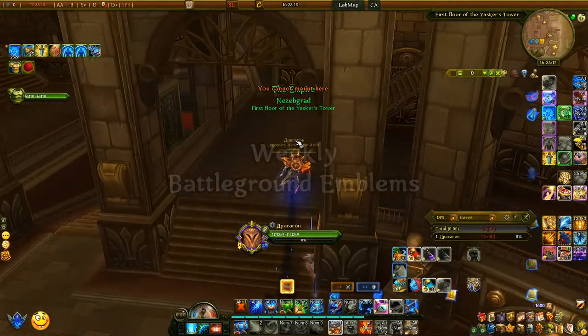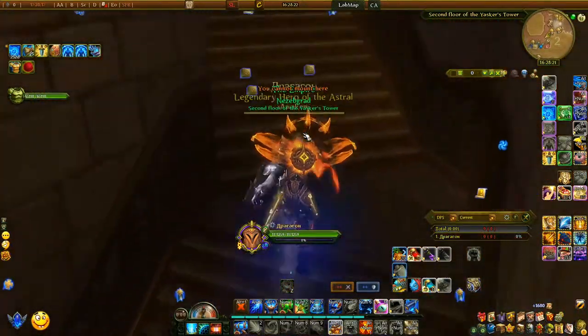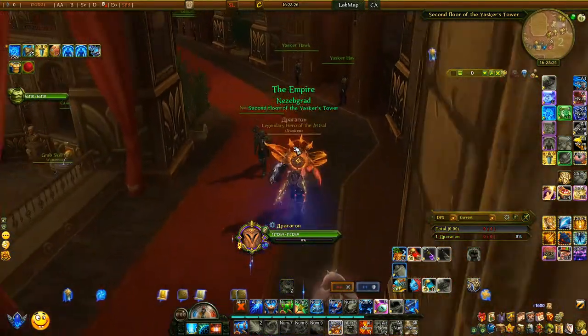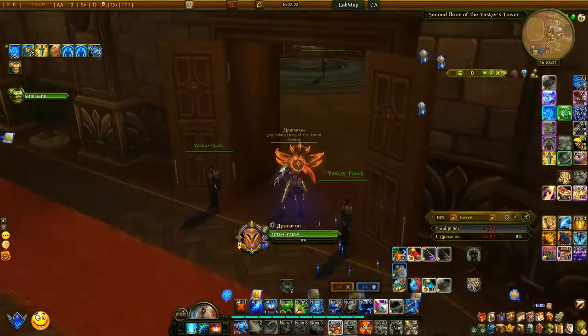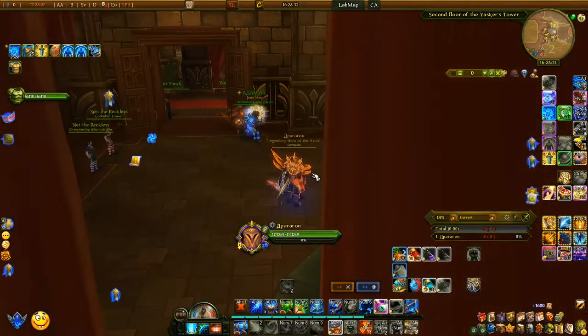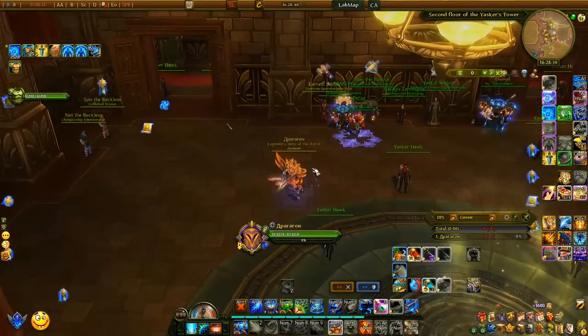First off we're gonna go into two different topics: weekly income and daily income. Weekly income are things you can do only once a week that you can get gold from. These are usually the bigger aspects where you can gain gold from, but it's only limited to once a week. There are also daily things you can do for gold. The weekly ones are probably the most valuable time-wise to do.